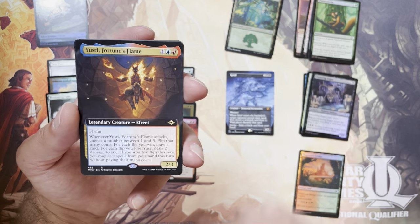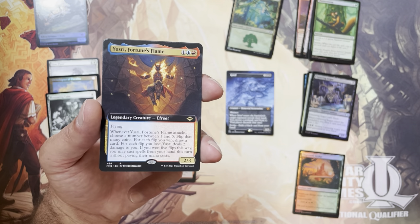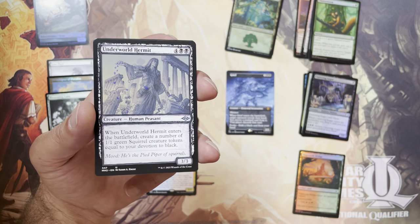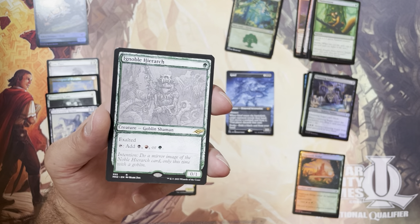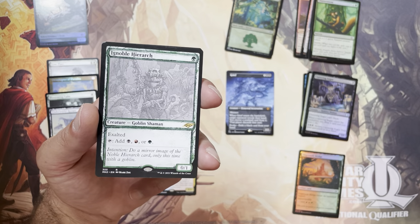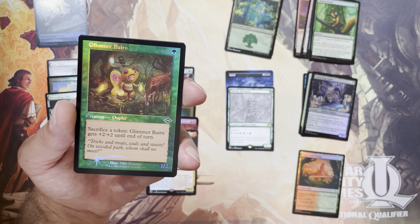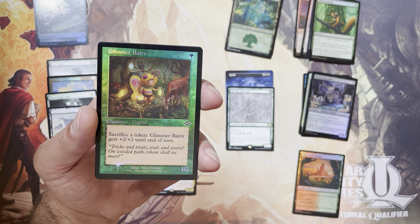Our first rare is Borderless Yusri, Fortune's Flame — pulled a lot of these so far. Opened a few in pre-release and a couple since. This certainly seems to be one of the more prevalent junk rares in the set. We've got a Sketch Underworld Hermit — that's very nice. We've got a Sketch Ignoble Hierarch, one of the more playable cards in the set, real nice, certainly hoping to crack as many of these as possible. Then we've got Retro Border Foil Glimmer Baron — if you saw any of our previous videos, you'd know we've opened this way more often than we should. This seems to be an extremely frequent Retro Border common.